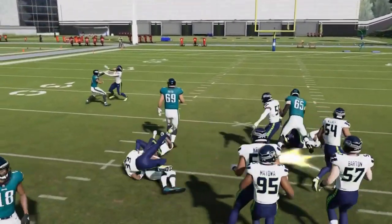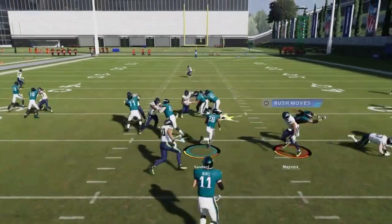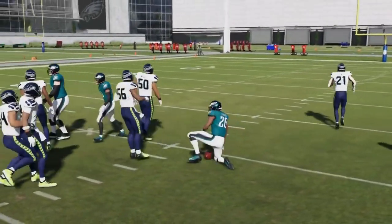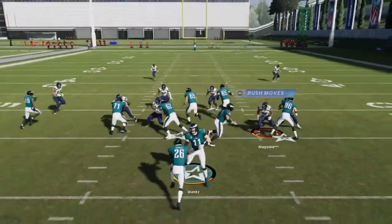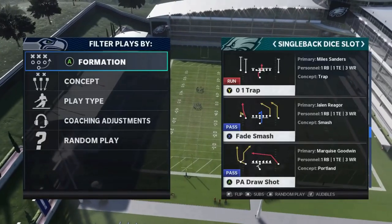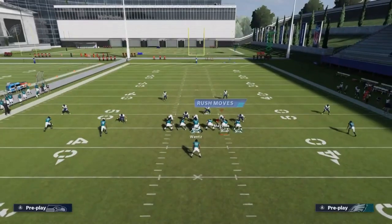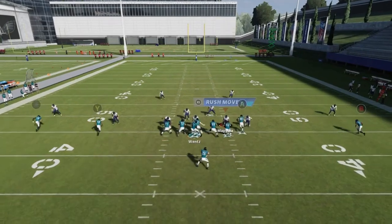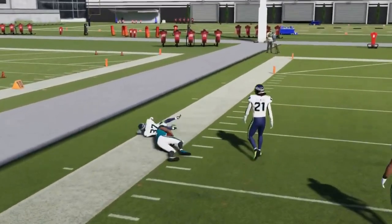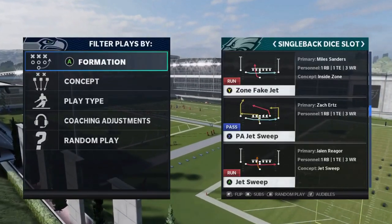Next we got the Owen Trap. These inside runs are pretty consistent — with a lot of movement inside, the defense seems to be at a disadvantage. There's a pretty consistent hole in the direction I'm going. Next we have the Fade Smash: against Cover 2, streak the X route and the wire-out will be a very big play up the Cover 2 gap between the cornerback and safety. This was better last year, but it's really only a Cover 2 play this year.